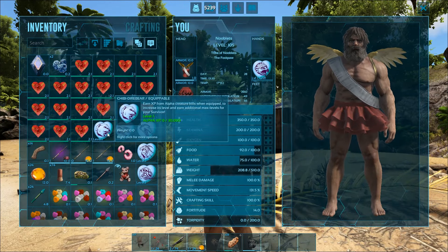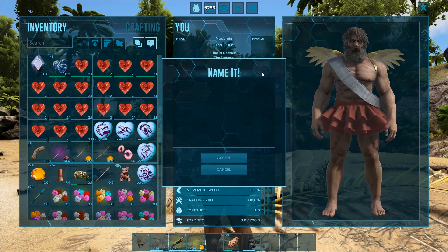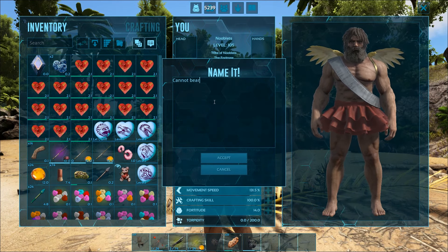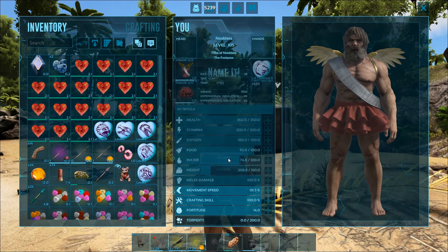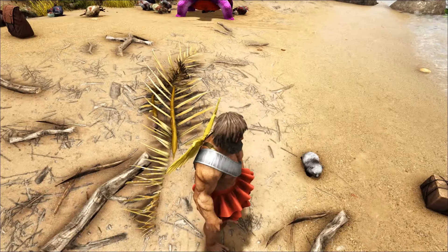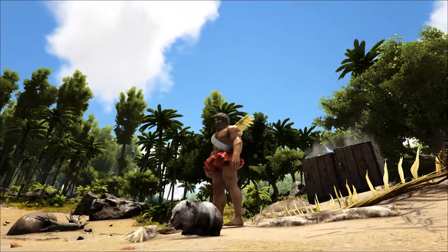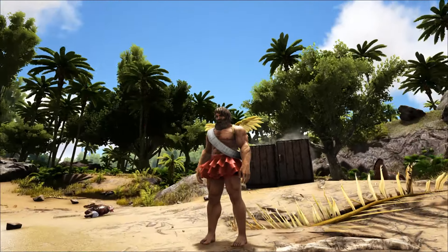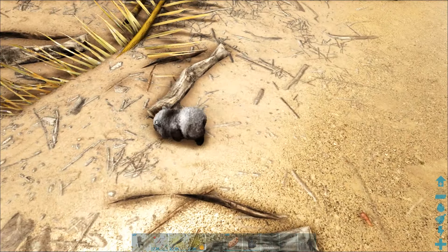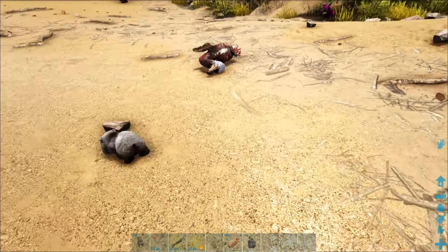The next one is a mini dire bear — let's call it 'I Cannot Bear It'. There he is, he's like a little panda — oh it's a baby little panda! It's got little stumpy legs.